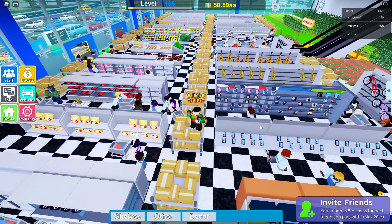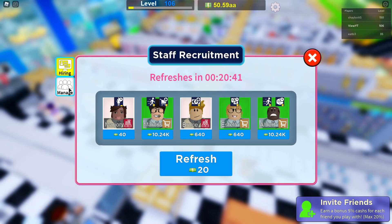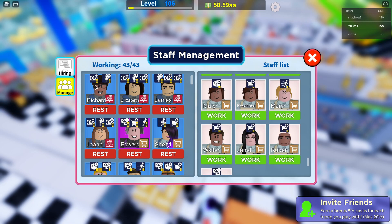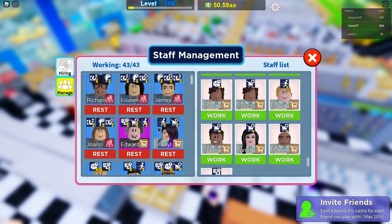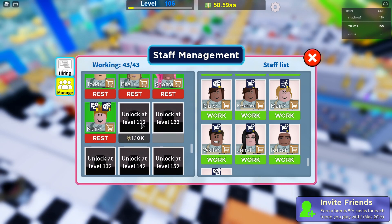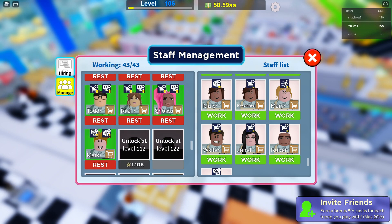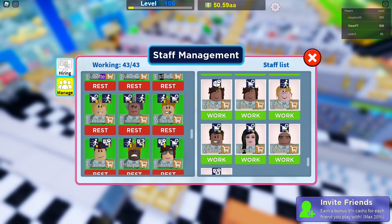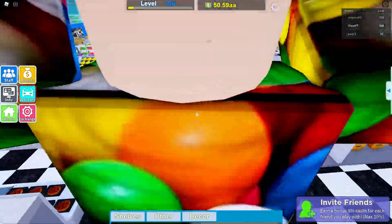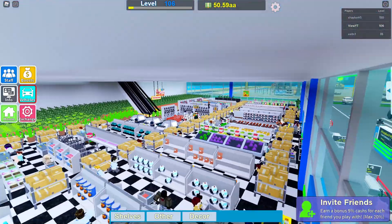He must have so many staff - look at all the staff running around. He's level 150. If we click manage and scroll down... so he has one, two, three, four - he has an extra four staff members. That's actually not that many; I thought it was gonna be way more. He only has an extra four from where I am, so that's not that crazy.